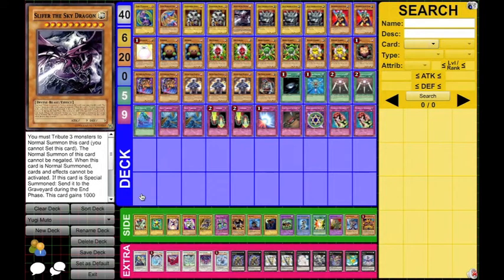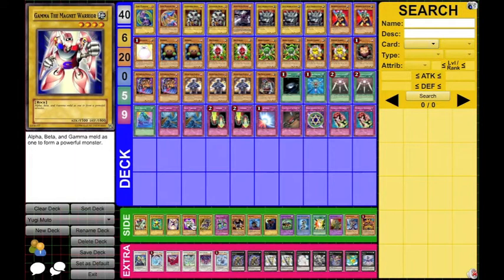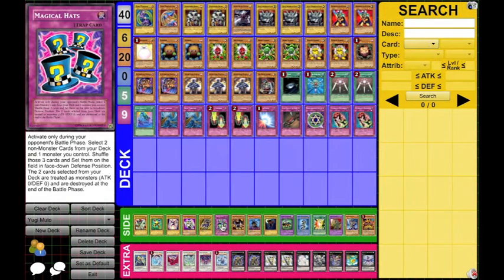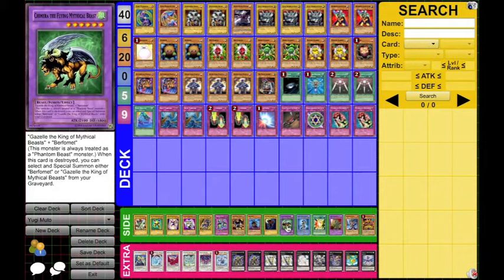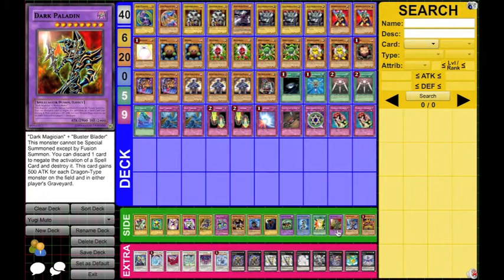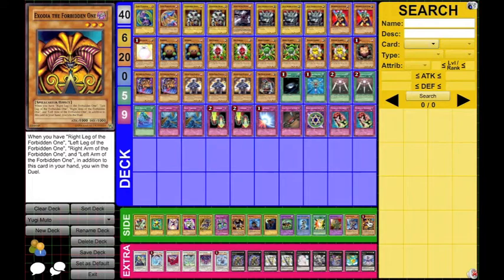Anyway, the side deck is just more honorable mention cards. We've got the three Magnet Warriors — Alpha, Beta, and Gamma — and then of course Valkyrion. We have Gaia the Fierce Knight, who is even worse than Dark Magician, so he didn't make the cut. Magical Hats, Archfiend of Guilfer, Berfomet, Gazelle, and Chimera. Buster Blader, of course, and then D-Fusion and Dark Paladin, just because Yugi used this to get game during Nats this year. And Buster Blader is probably honestly better than Dark Magician or Dark Magician Girl, but not quite as much of a Yugi staple. And then Exodia, just to represent Yugi playing Exodia, which of course we all know he used to defeat Kaiba.